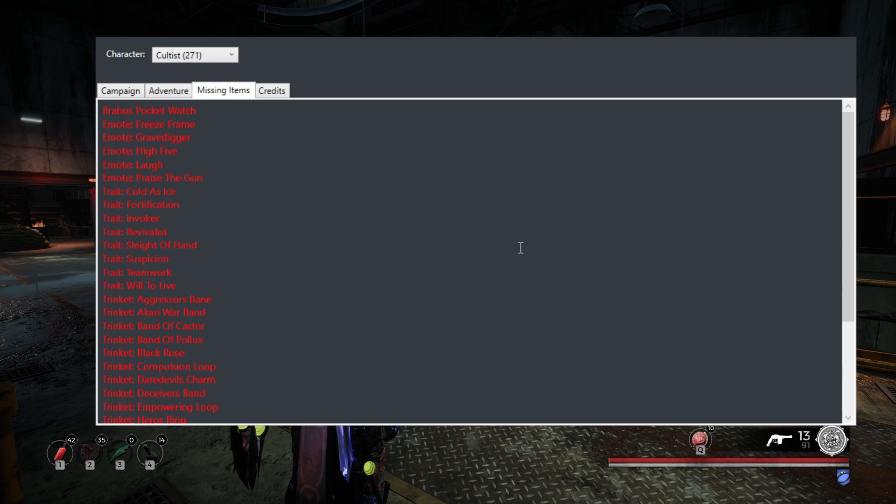Pretty much all of these are from either emotes for things I haven't done yet, multiplayer or co-op traits, or trinkets I haven't unlocked. Some of them — at the time I'm recording this — we don't even know where they come from; we just know that they exist.